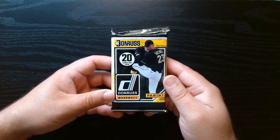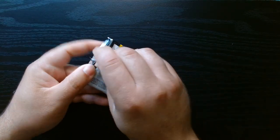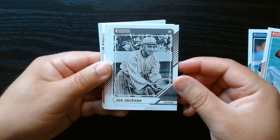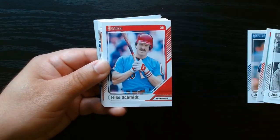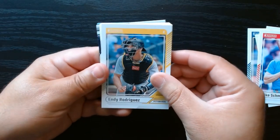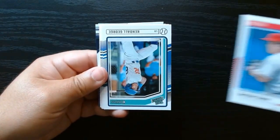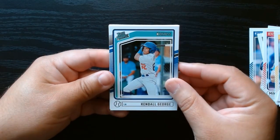All right, last pack, let's get it. Jay Buhner — he was a beast back in Seattle. Shoeless Joe Jackson. Isn't he banned from MLB? Well, I guess you can put him in cards. Do they have Pete Rose cards? Is that in the agreement when they make cards — if you're banned from MLB, do you get to be in cards? So here we should get either our mem or second autograph.